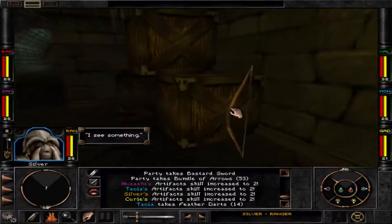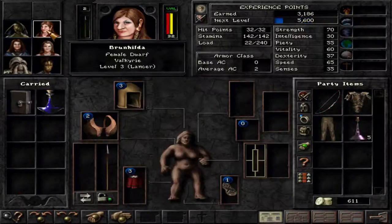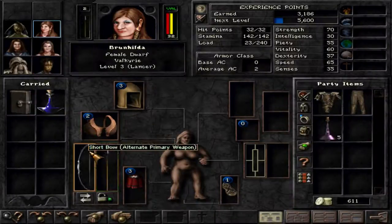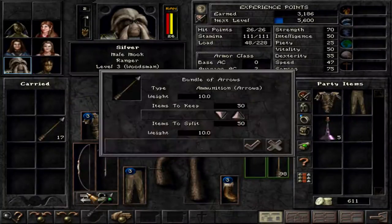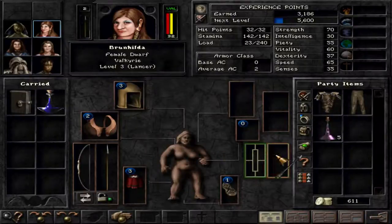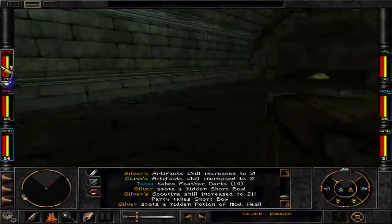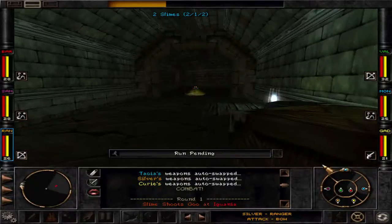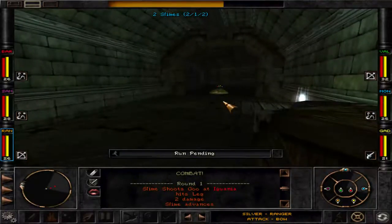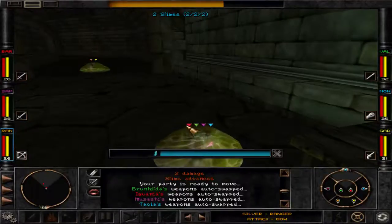Throwing weapons are best for the monk. In our party we have a short bow — who will be good using it? Let's give it to the valkyrie. She doesn't have a ranged weapon yet, and give some arrows to her too so she can use the bow. And a slime is coming. These are level 3 slimes — probably noxious slimes with ranged attacks, so we'll have to run to them because we're so bad with ranged attacks. Our ranger might hit these guys, but he doesn't do that much damage, so we'll get to them directly.